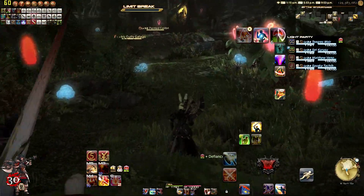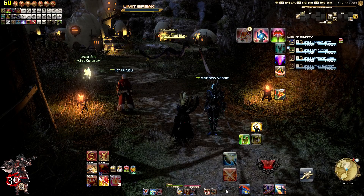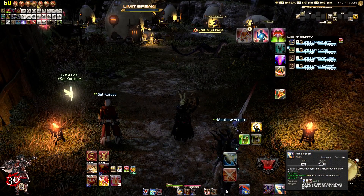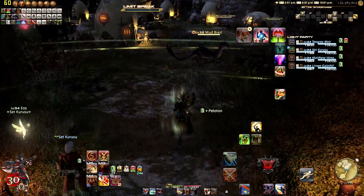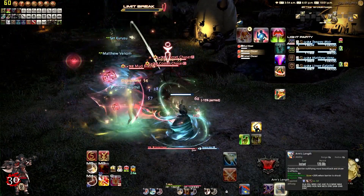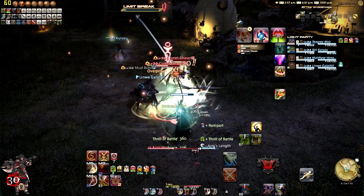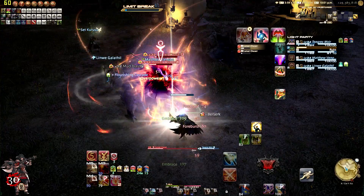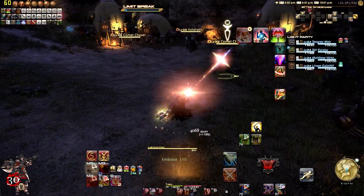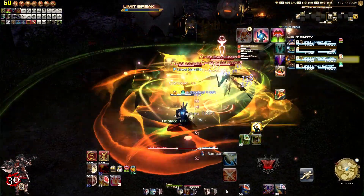Right off the bat, put your Defiance on — don't forget. In mob pulls, we're just going to pull a group of four here because the healer is new. Pull the first mob and the others that follow, then pop your Arm's Length. As soon as that expires, pop your Thrill of Battle into Rampart. Once you have the attention of everybody, make sure you pop that Berserk. As soon as Arm's Length expires, pop Thrill of Battle into Rampart. A good four to five targets is manageable at the lower levels. Once you've run out of cooldowns, go ahead and pop your Reprisal into Low Blow.